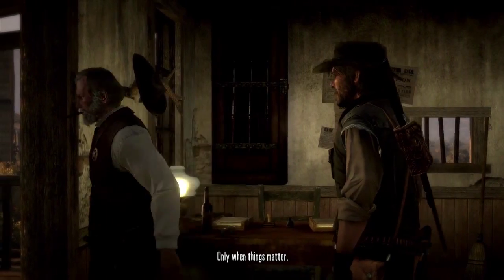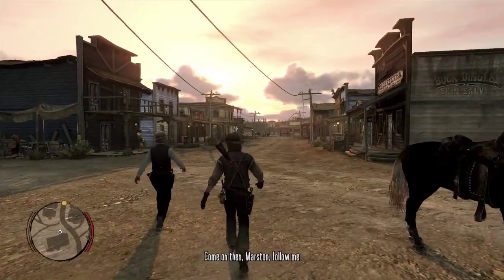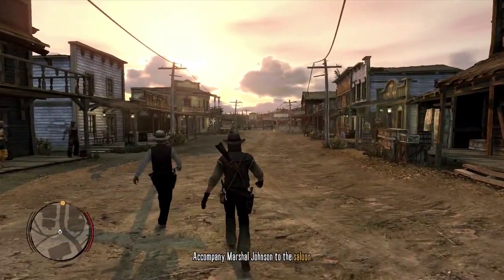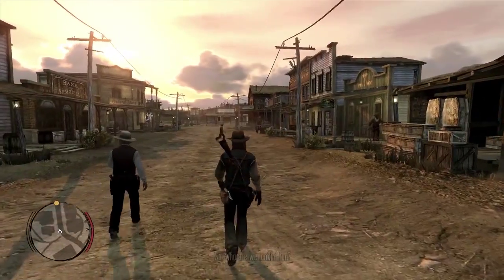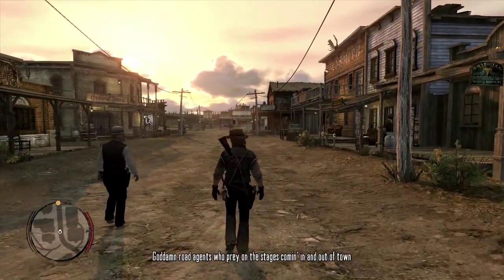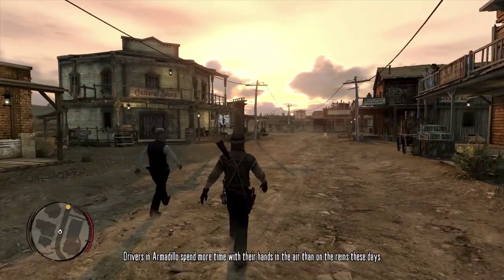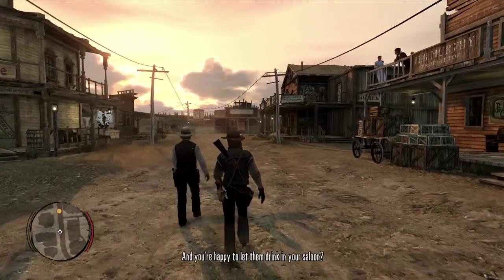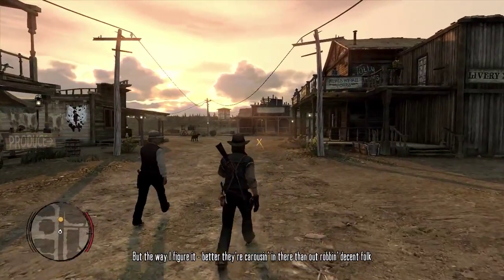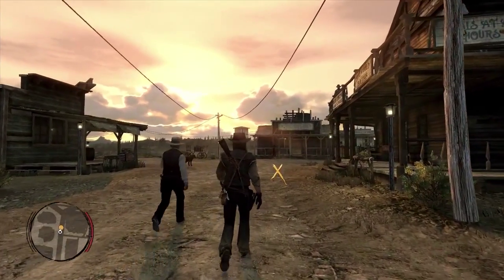Looks like John's persistence is starting to pay off. Let's go help the marshal take care of some business and follow him down the street to the saloon — see what's going on. I'm sure some troublemakers are at it again. Main street Armadillo — man, this place is a real sprawling metropolis. We've got a general store, a gunsmith, a saloon, the marshal's office, and the train station.